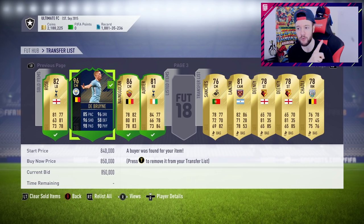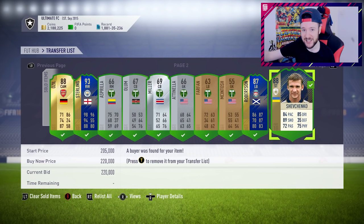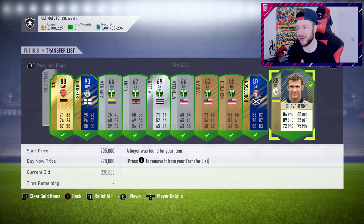We've got an untradeable SBC De Bruyne. We've got to sell the Team of the Year version for 850k to free up even more coins. I wasn't to know we were going to pack two mega cards. The first one you would have seen in yesterday's video — an icon Shevchenko. I accidentally skipped it; my controller dropped between my legs, I sat on it and skipped my first legitimate icon.